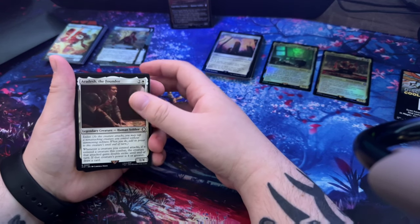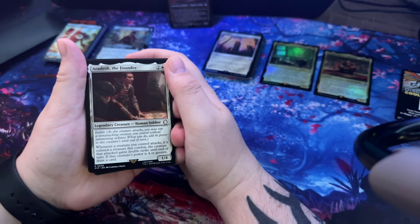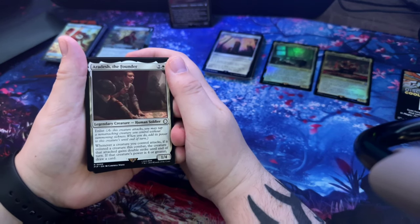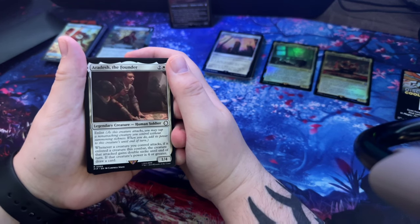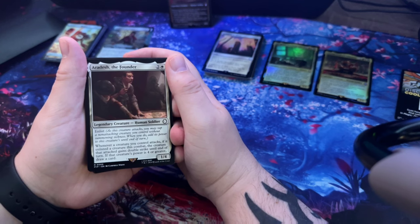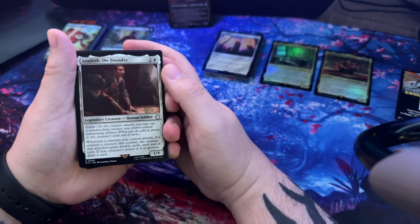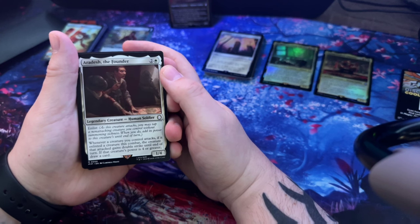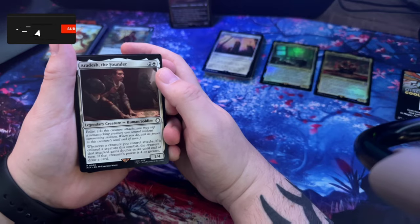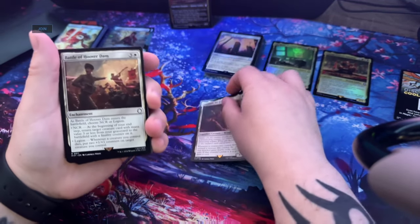Arcade the Founder - enlist. As this creature attacks, you may tap a non-attacking creature you control without summoning sickness. When you do, add its power to this creature until end of turn. Whenever a creature you control attacks, if it enlisted a creature this combat, that creature gains double strike until end of turn. If that creature's power is four or greater, draw a card. Sounds pretty good.